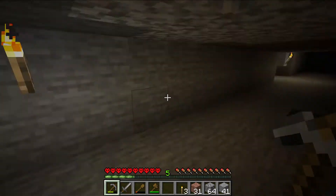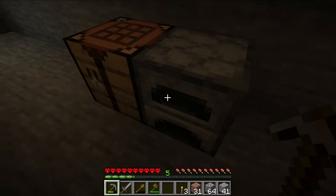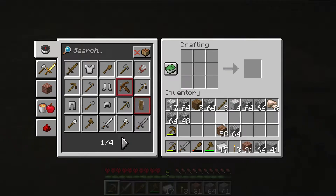I also found some iron here that I mined. So, done smelting my iron — that's a good start. I should build myself a shield. What do I need for that? Oak logs. I don't have oak logs, I have spruce planks.